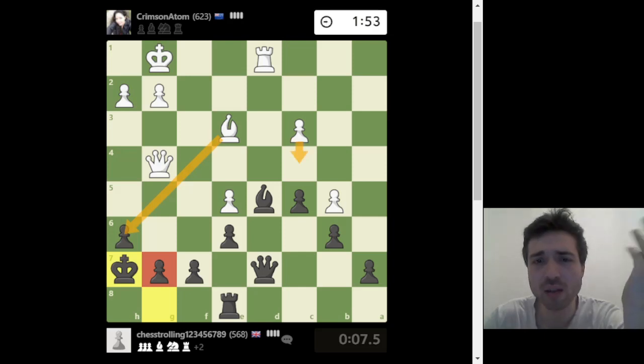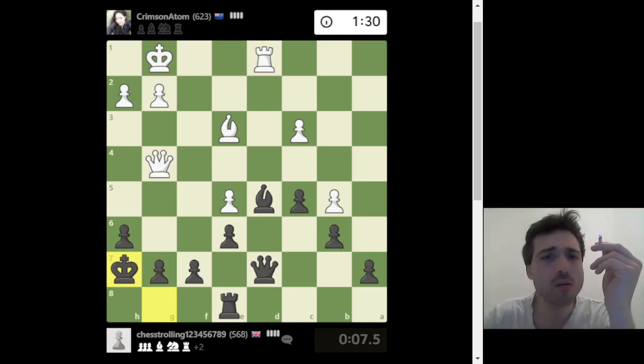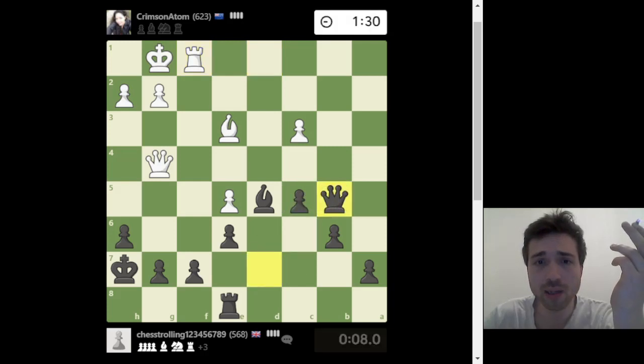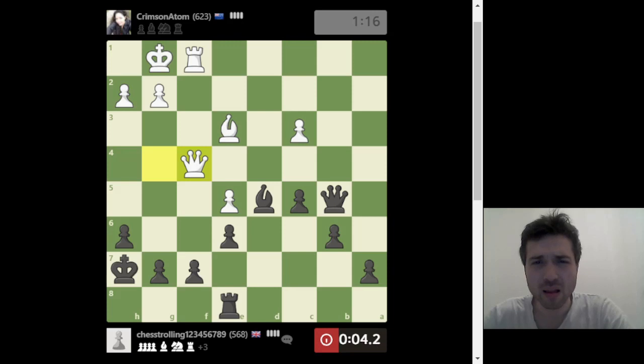I wonder if he's going to see c4 — c4 wins. Let's look at isolated pawns. Let's play this and allow the rook to f7. I just want to trade pieces. The increment is five seconds. He was attacking this pawn further with the queen — I don't know why I didn't go there with the rook.